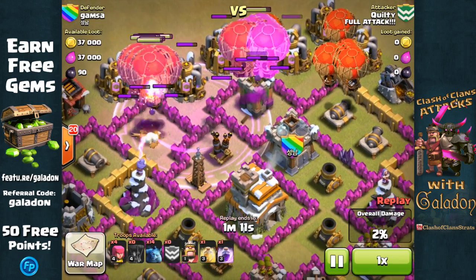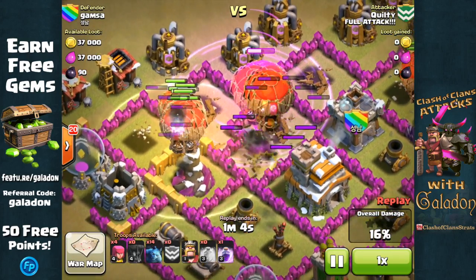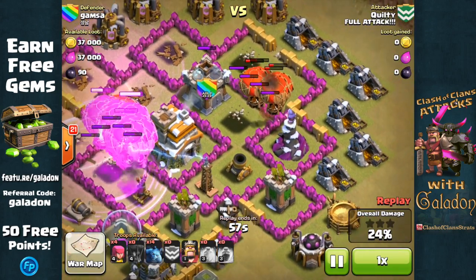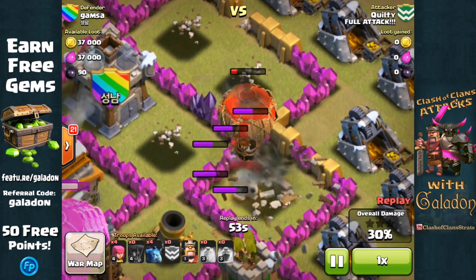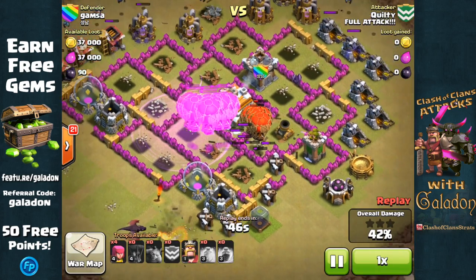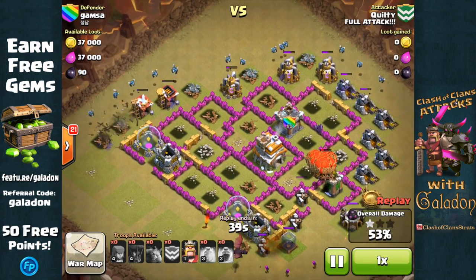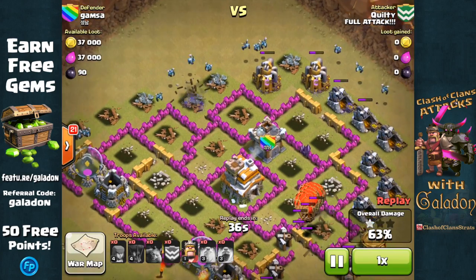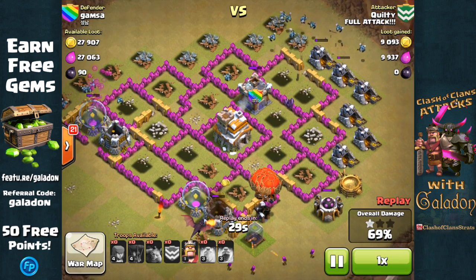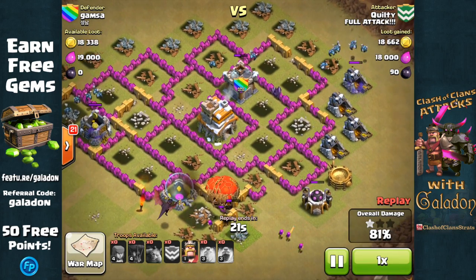The first Rage spell goes down — great placement, actually catches two-thirds of the balloons, accelerating them in. Takes out that air defense. Heal spell over where the Wizard Tower is, and that will help keep those balloons up despite the splash damage. The ones on the right are going to have a little bit harder time of it. Will they get that Wizard Tower out of the way in time? And yes, they do eliminate the last Wizard Tower. All of the air defenses and all the Wizard Towers are history — there is almost nothing to stop this attack. A beautiful, very artistic placement of minions at the top of the screen. They're really going to help clear out all those other structures. The dragon's still working at the bottom with a few miscellaneous archers — it probably doesn't even really need the Barbarian King waiting in the wings.